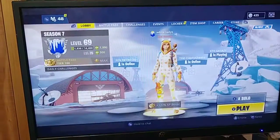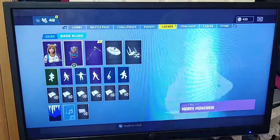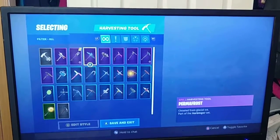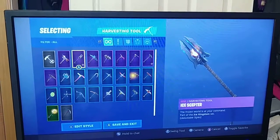We've been grinding pretty hard. What we're going to do is head over to the locker room and head to the pickaxe. Since it has that number one there, guys, I think we unlocked something — and it's called the Ice Scepter.